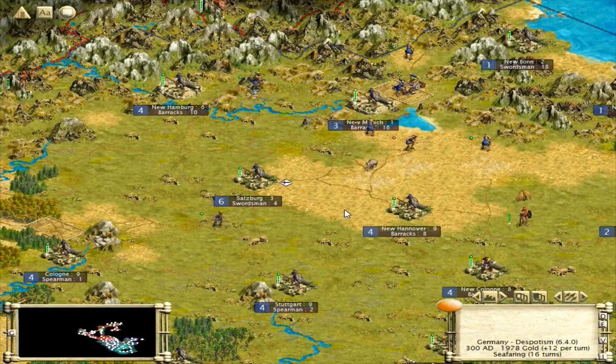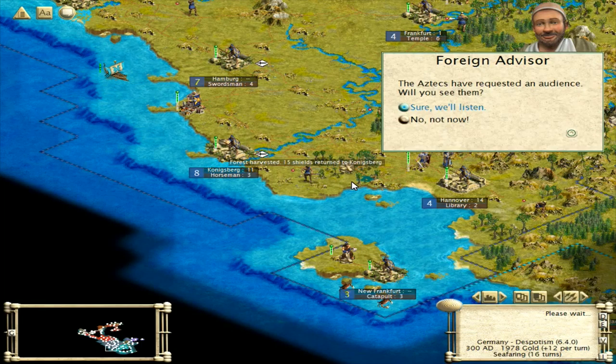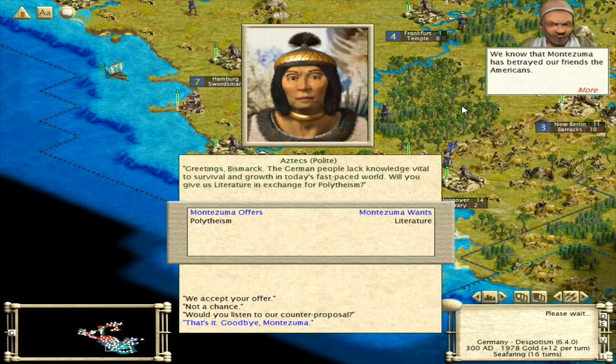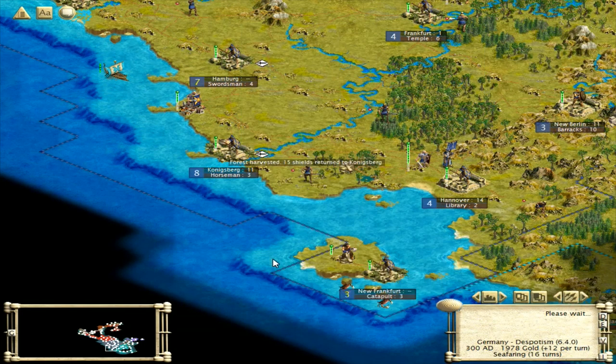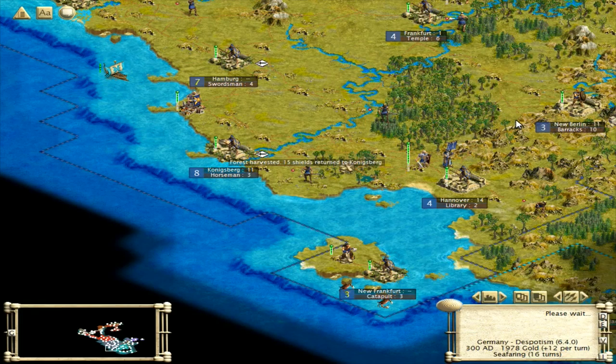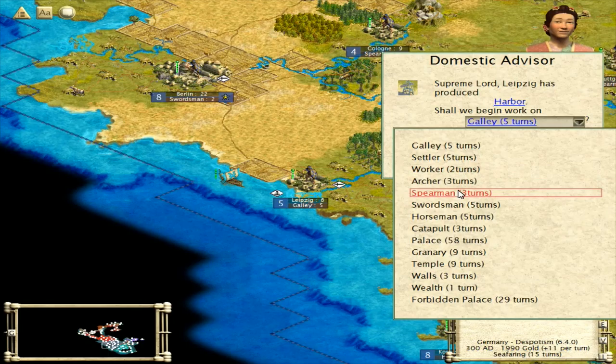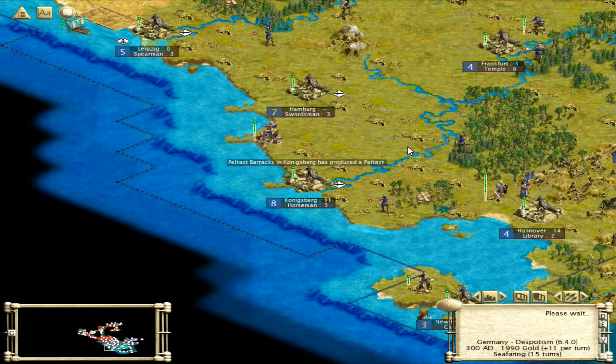Seafaring: 16 turns. The Aztecs want to talk to us — probably just to help declare war on somebody. They offered polytheism for literature — nah, I don't think so. The Aztecs declare war on the Inca. It looks like the Inca are going to be gone — they don't have any advanced techs to trade off for peace. Let's put one spearman in here and then maybe we'll start doing some galleys.